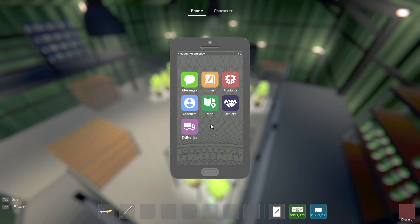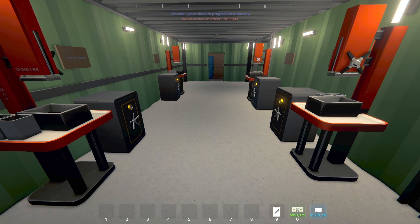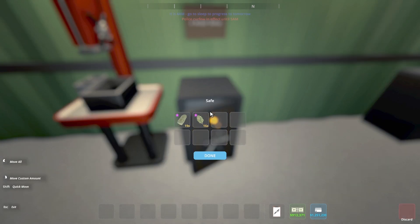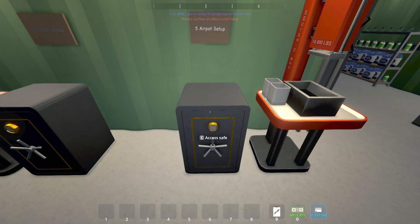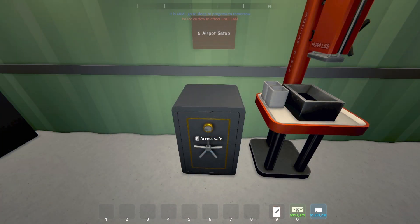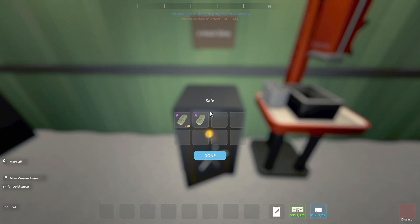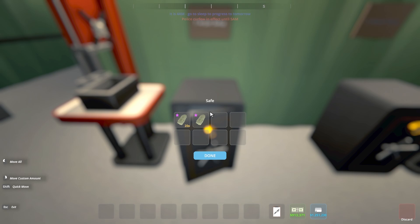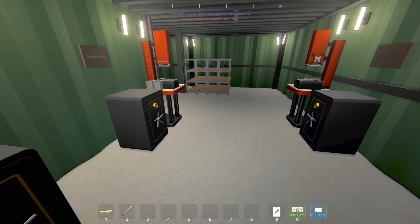We have reached the end of day two. I'm going to hop on down, get all the buds consolidated, and we will take a look at our results so far. Starting with our four air pot setup: 19 bricks and 16 loose for a total of 396 high-quality buds. Next, the five air pot setup yielded 21 bricks with eight loose for a total of 428 high-quality buds. Our six air pot setup yielded 21 bricks for a total of 480 high-quality buds. And our seven air pot setup also yielded 21 bricks for a total of 480 high-quality buds. Two days down, one to go.